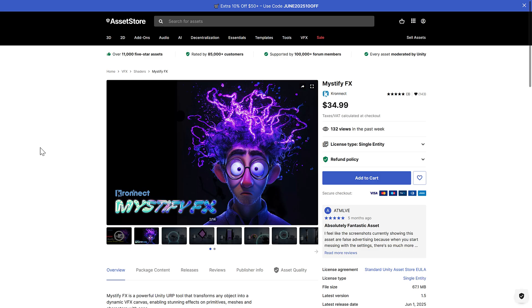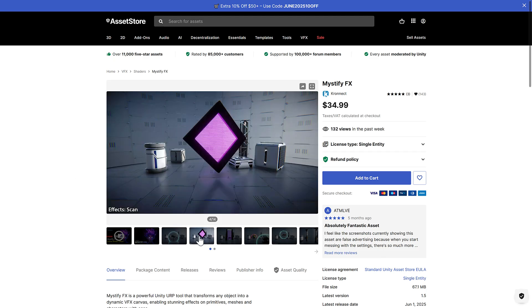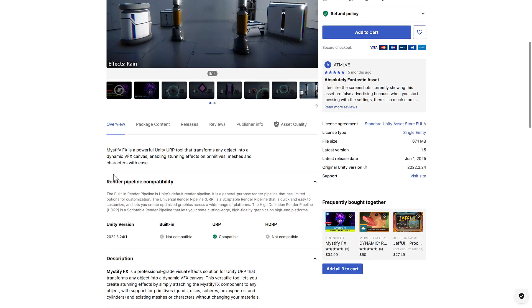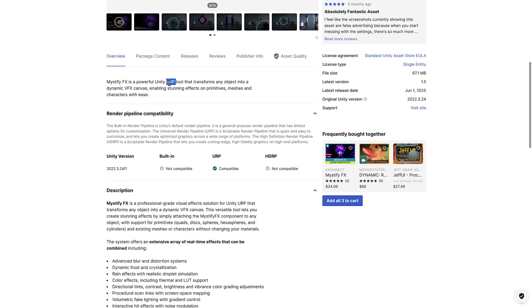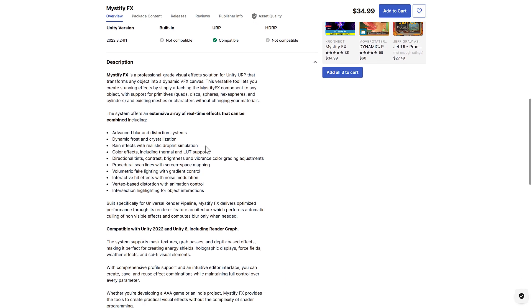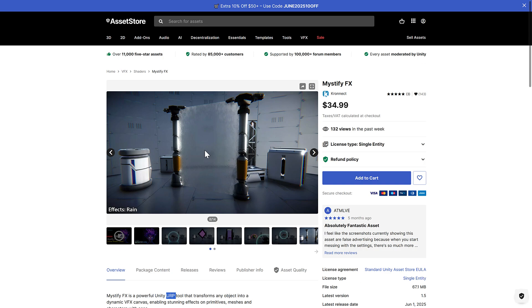Then we've got Mystifying Effects — this is actually what I used for the thumbnail. It's also pretty cool: it makes it super easy to do VFX on your objects. This one is for URP only, so if you're not using Universal Render Pipeline, it's no use to you. But it allows you to transform any object into a VFX canvas, with controls over blurs, distortions, crystallizations, fake volumetric lighting, and more. Super easy VFX you can just apply to any object.